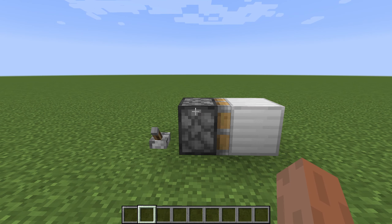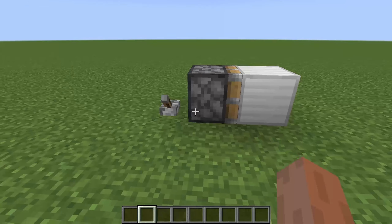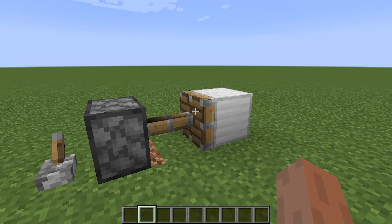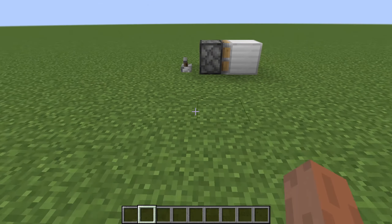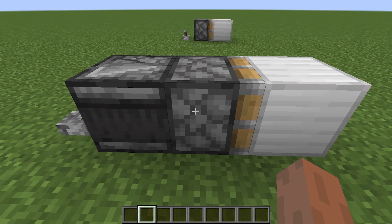Hello everyone, welcome back to another video. Today I'm going to be talking about why two-way flying machines work in Java but not in Bedrock. First of all, here's a sticky piston — it will push a block and then retract it.